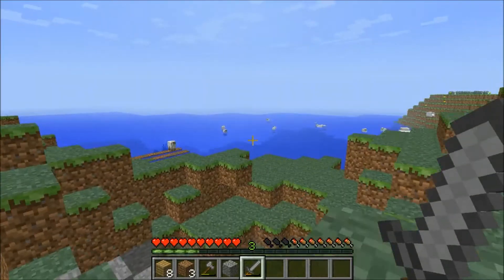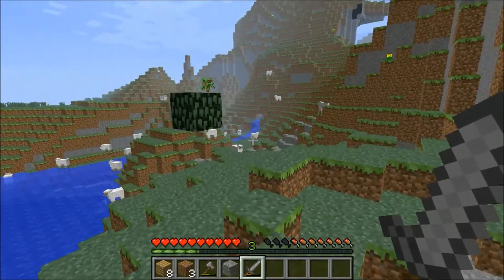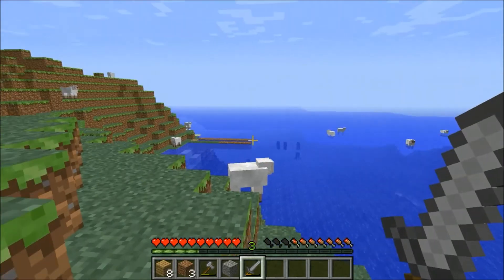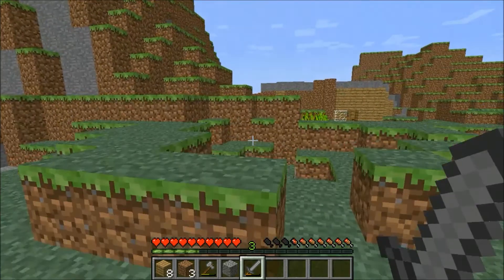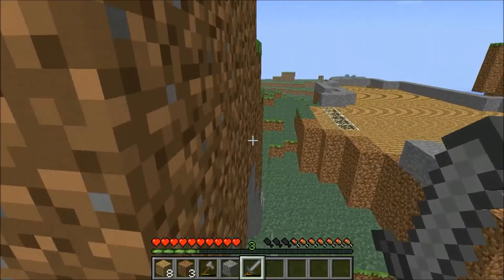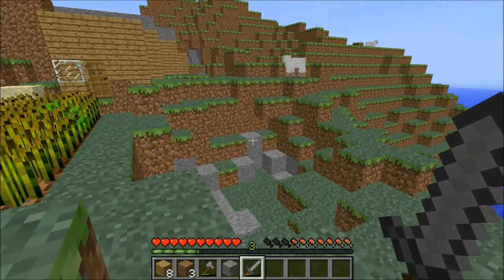The best animal to kill is the cow. Think about it — it's a two-in-one: they give you leather for armor and they give you food too. Some animals are better to kill at certain times, but overall I'd say it's the cow. They drop a lot of items, so if you need a lot you could make armor right then and there if you had a crafting table.